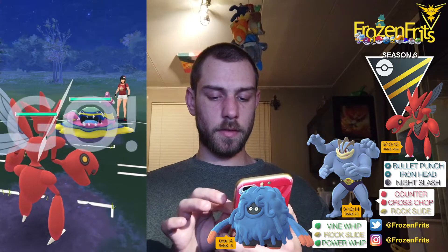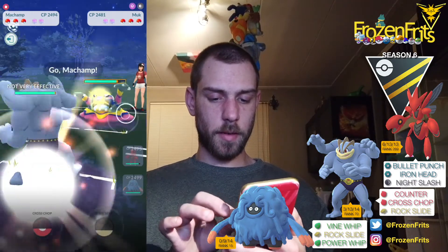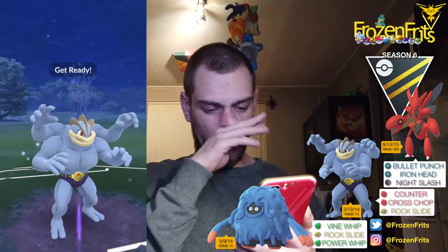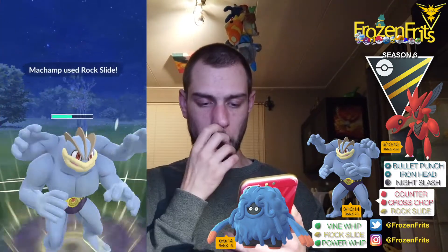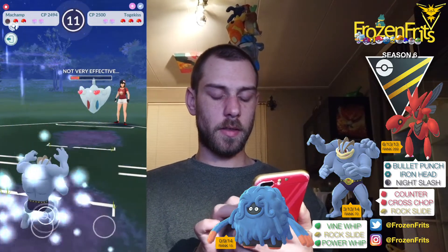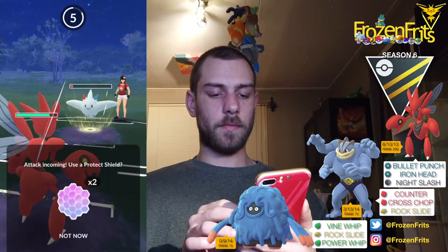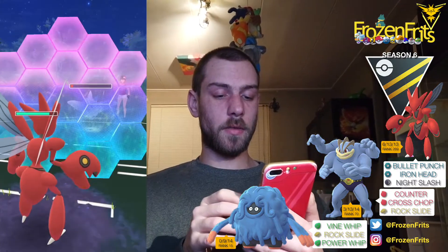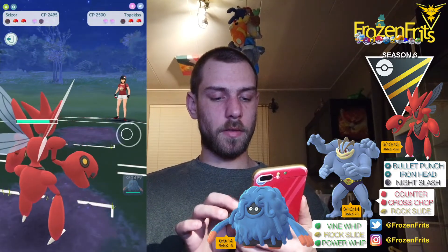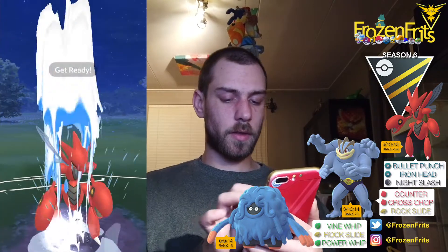We start off against an Alolan Muk, so I'm gonna switch into my Machamp. She goes for the Togekiss and I take off a Rock Slide. She let that go, nice. She takes us out and I come back in with Scizor. I shield this - probably an Ancient Power, yeah. We take out the Togekiss, but we can't switch so I take off a Night Slash.